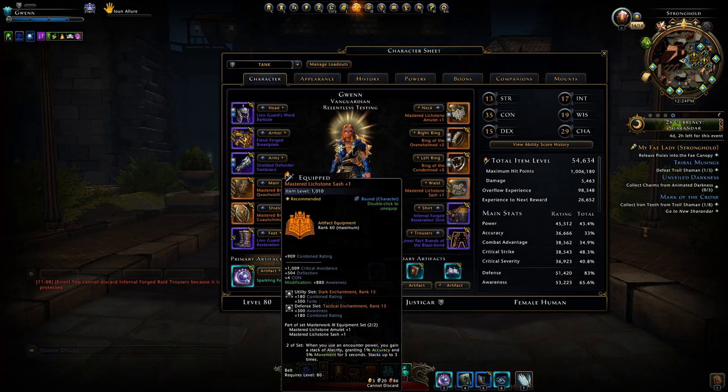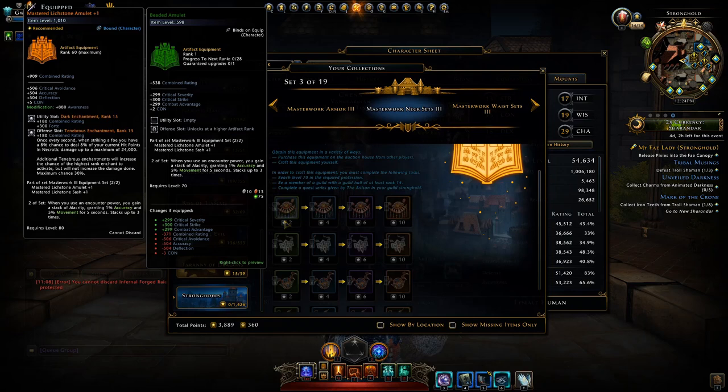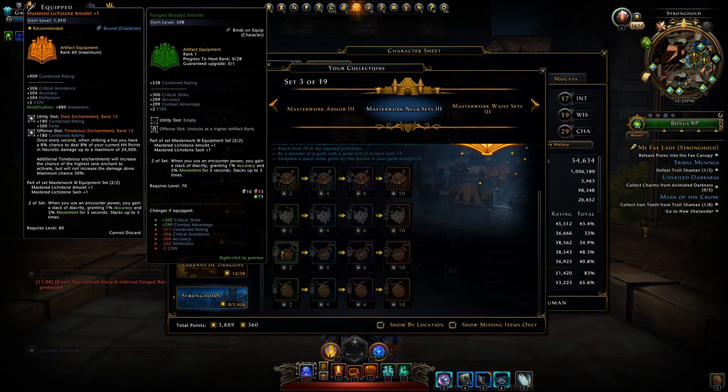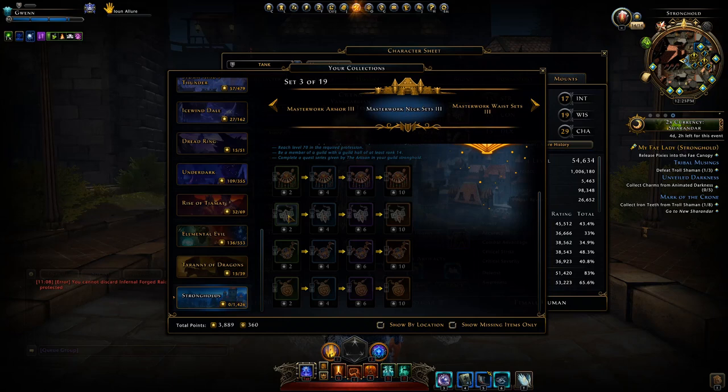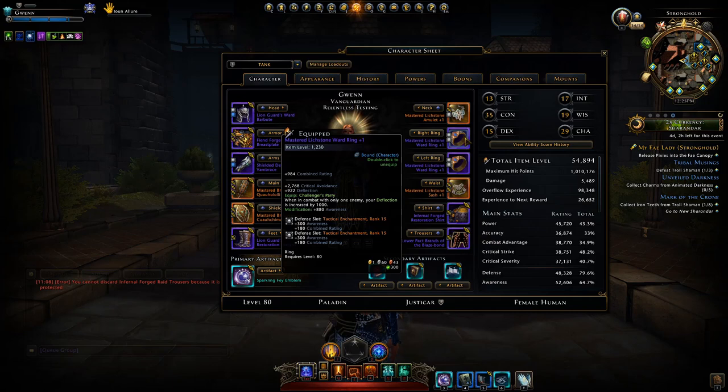You'd be better off running something that actually gives you straight-up damage. Looking in the stronghold section of our collections, you can see all the different neck and waist sets available — the beaded one, the lich stone one, the fang set, and the bronzewood set. They all have the exact same set bonus, just giving move speed and accuracy. The mastered one gives 4 CON while the others give 3 CON.